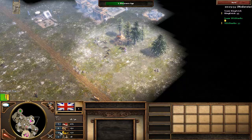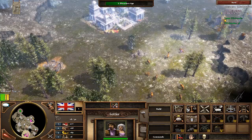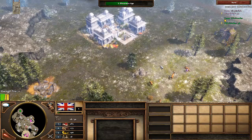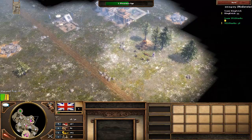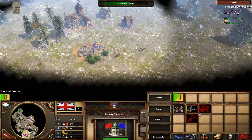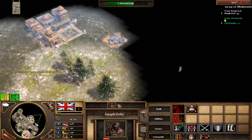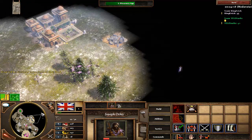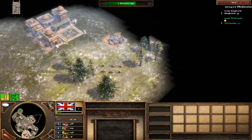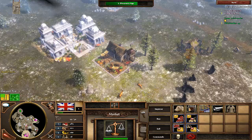I'm going Hussar initially for a few reasons: it's very raidable, it'll get pressure on him, and if he overreacts by massing musketeers, I can switch without him knowing to longbowmen — build a longbowmen mass and really start beating him that way. So I'm not too stressed about his counter.